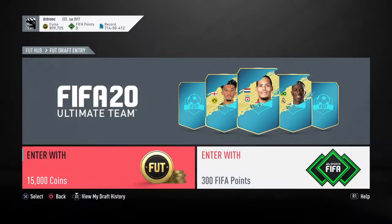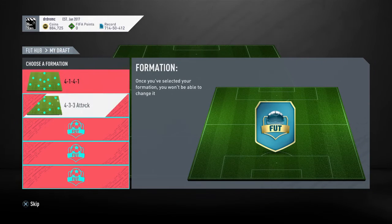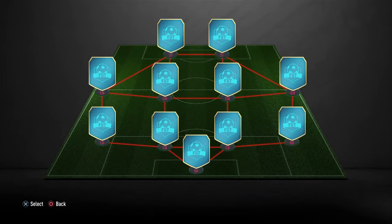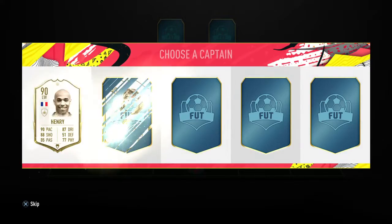We're here because of the draft. The draft is popping out icons like nobody's business. We're going to see if we can get 4-4-2 flat - beautiful. Let's get in and see if the glitch is still there and still present.